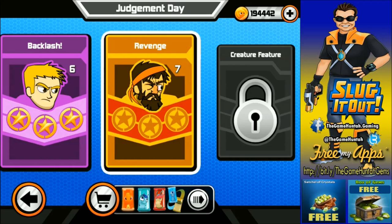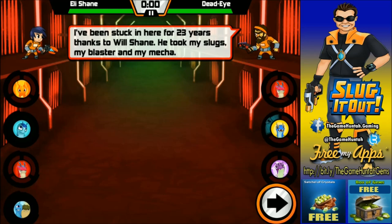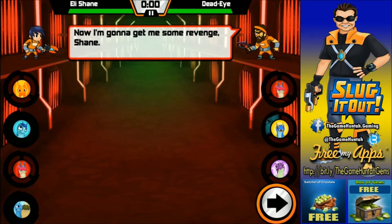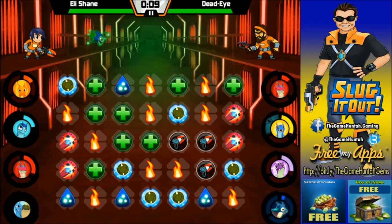So now let's go for the last battle of this episode — it's going to be against... trying to remember your name, my friend. Revenge, Stage 7 — here we go. This is not going to be funny, so we'll see how it goes. Dead Eye. I've been stuck in here for 23 years, thanks to Wilshane — he took my slug, my blaster, and my mecha. Sorry, that's not my fault — that was my dad. Don't try to blame me for what my dad did. Please, just be nice.